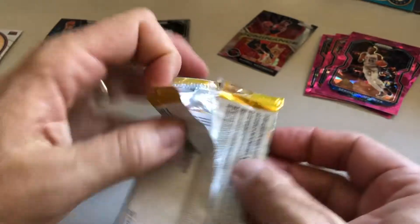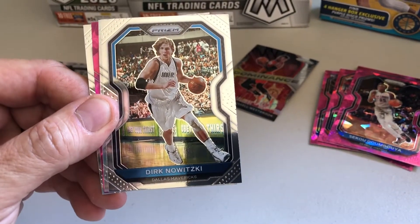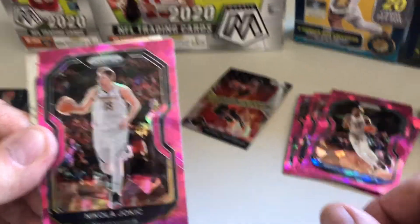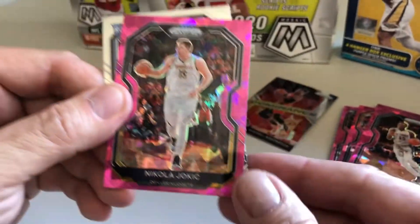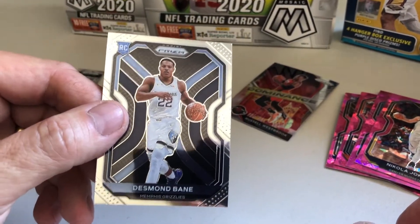Nice to pull a LeBron of something — a regular. That'd be cool, but we'll see what we get here. Dwayne Bacon, Dirk Nowitzki, Markelle Fultz. And we got — wait, wait, wait — that one looks like a silver. We do have a silver! Nikola Jokic — that's a good card, he's really good, so that's a good pull. And then we got a rookie of Desmond Bane.